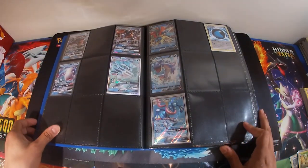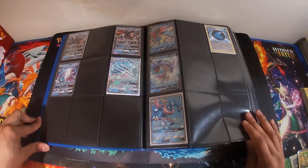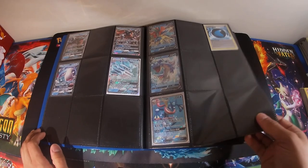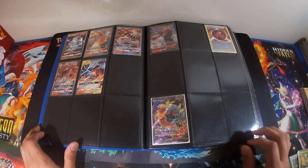Here's my water section — not a lot because I have a Frosmoth deck built, a Keldeo deck built, and a Lapras deck built, so a lot of my water cards are being utilized right now. Now we get to the good stuff: Reshiram Charizard, Heat Tran, Blacephalon — those are going to be very good for any deck.